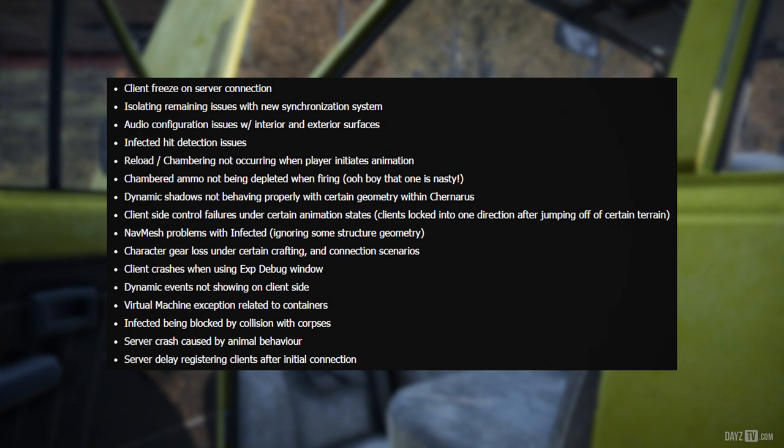Client-side control failures under certain animation states, clients locked into a direction after jumping off of certain terrain, nav mesh problems with infected ignoring some structure geometry, character gear loss under certain crafting and connection scenarios, client crashes when using the experimental debug window, dynamic events not showing on client-side, virtual machine exception related to containers, infected being blocked by collision with corpses, server crash caused by animal behavior, and server delay registering clients after initial connection.